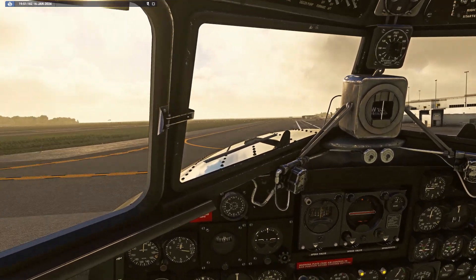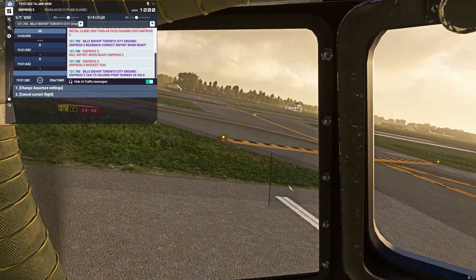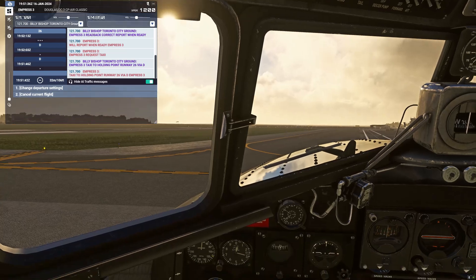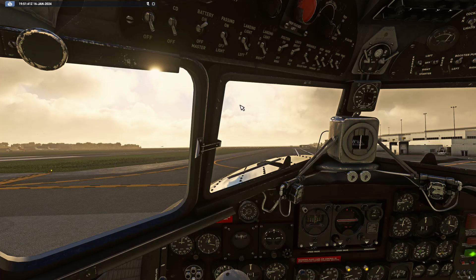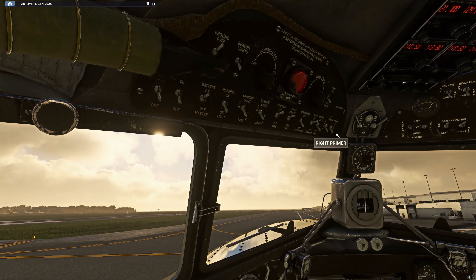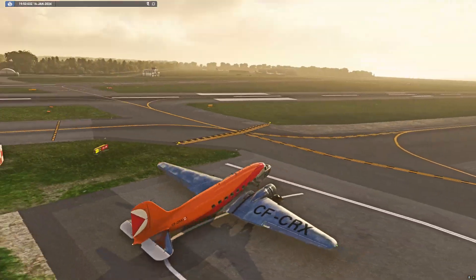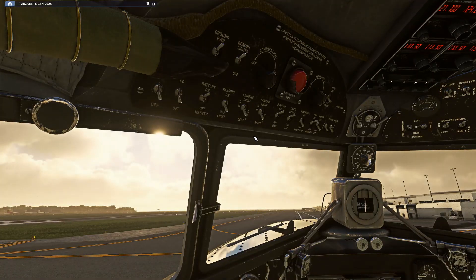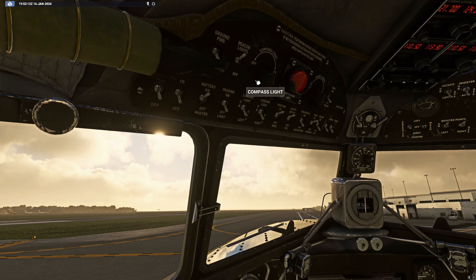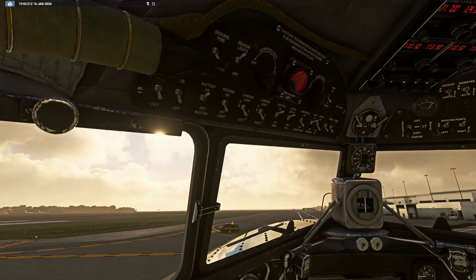Requesting taxi clearance — Empress 3 request taxi. Taxi to holding point runway 26 via Delta. Very saucy! We don't have a taxi light — I guess we don't need it in this type of aircraft. Let's disconnect the ground power and release the parking brake. You can hear it come off there.